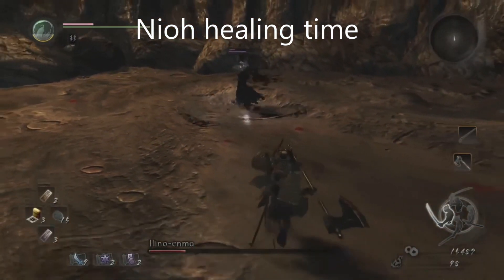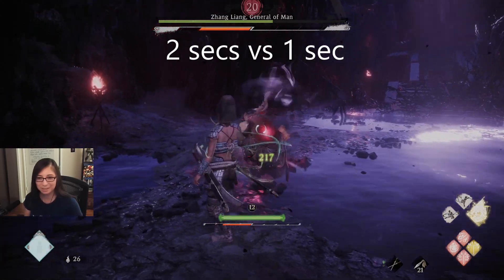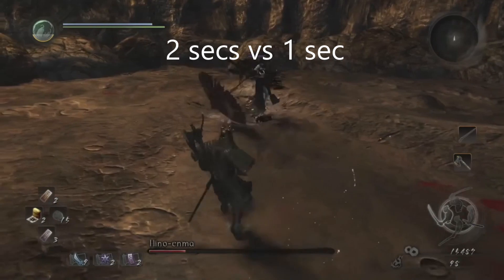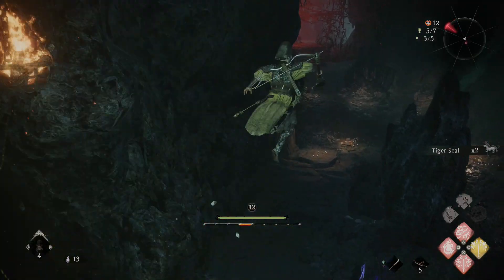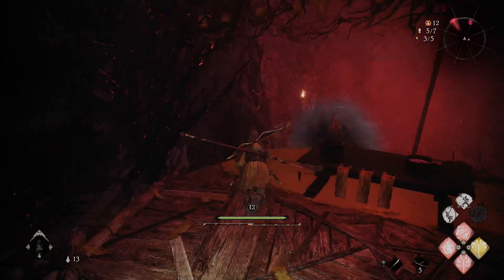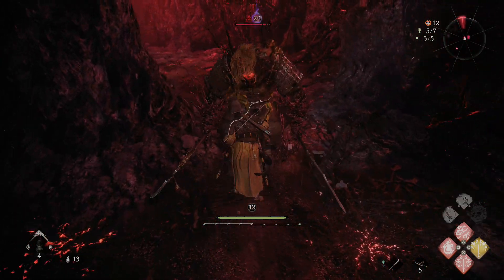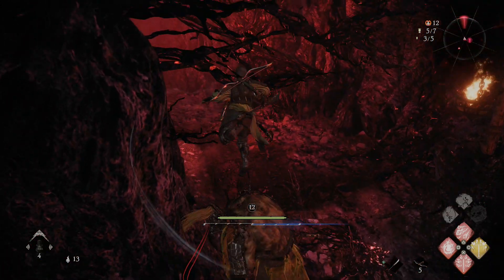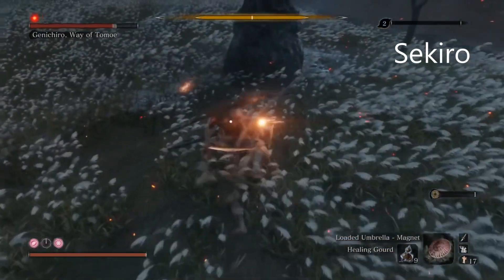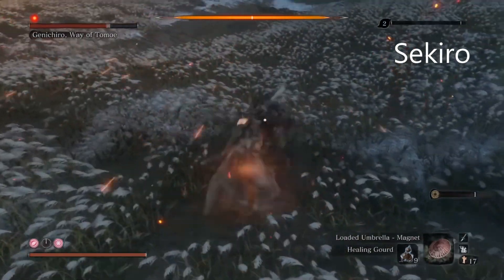It does kind of have that Sekiro touch to it, where you feel like you've got to be super precise with your dodging, your parrying, and all of that. And what also makes me think of Sekiro is jumping on top of enemies. I noticed when I would jump on an enemy to get to the boss — just trying to run through — it did that little hop off of his head, which is a move in Sekiro that you unlock. So having that in the game, I was like, wow, okay, that's something I've seen before.